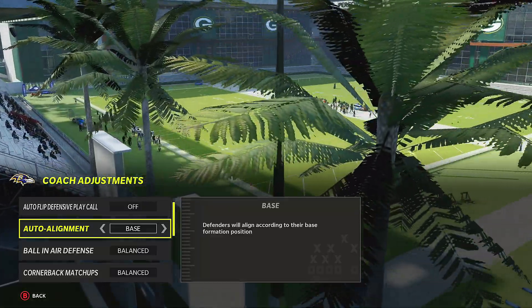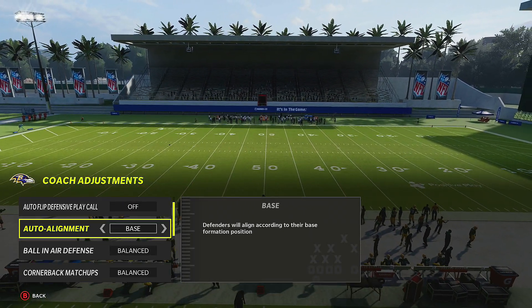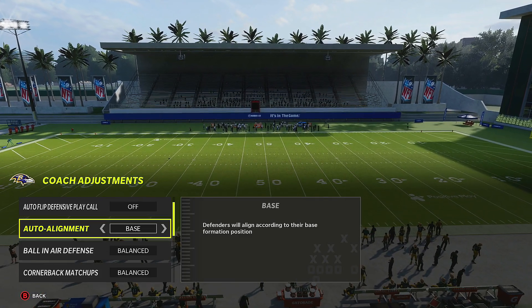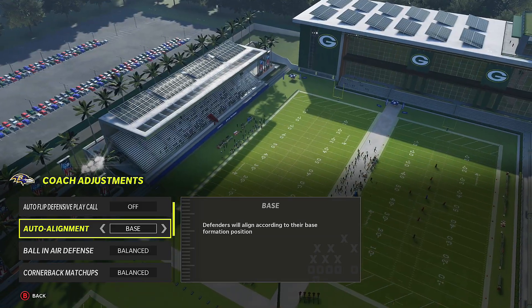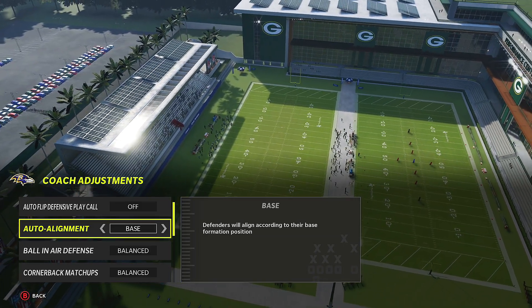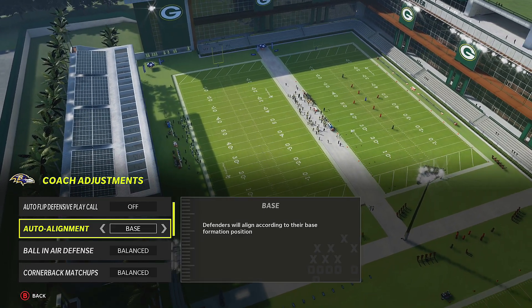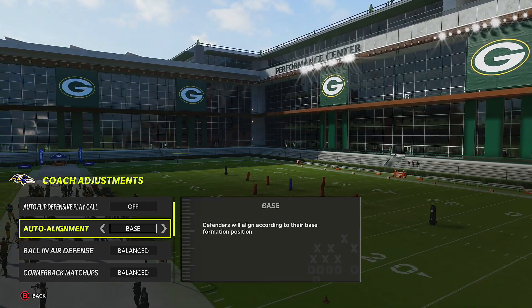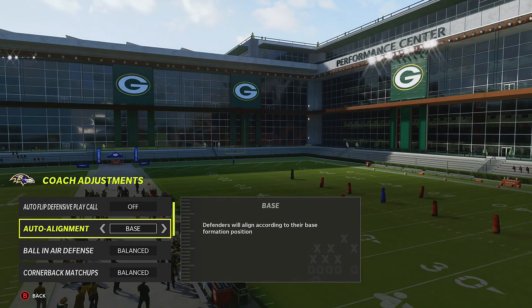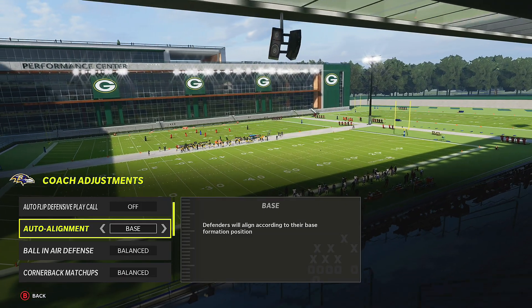You can change auto alignment to base — this is really good to hide your defenses. I love base against type formations because I can base and then press, so my outside thirds and quarters will play a lot better as far as corner routes and crossing routes go. When someone's running like tight flex, tight offset, tight end — hit them with the base look, base press, and watch how scared they get running that type of formation.